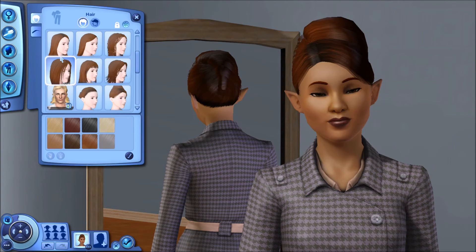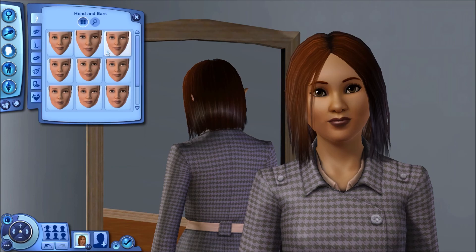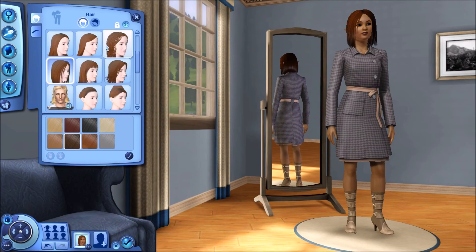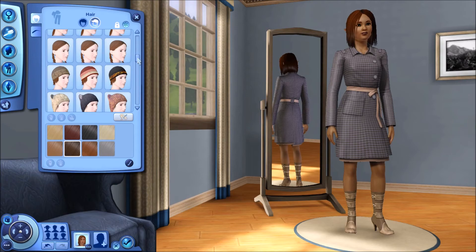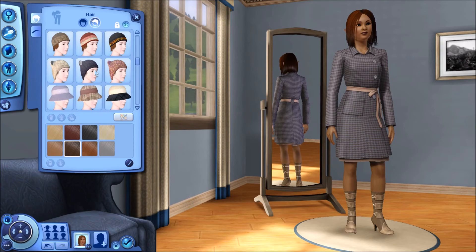Eventually the sims born into the generations will be pretty vanilla looking, as their features are set from a predetermined face type. I don't think there are more than like 12 of them — I don't remember. But we'll get more content eventually. Maybe I'll download some extra faces that NPCs can have, because you can only marry NPCs; you cannot marry sims that you've created yourself. So it'll be interesting.